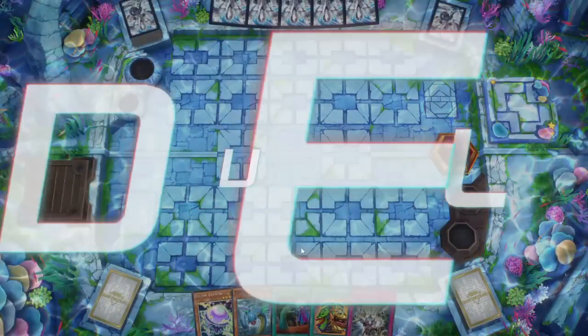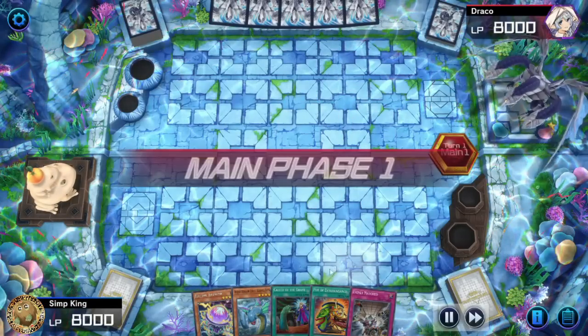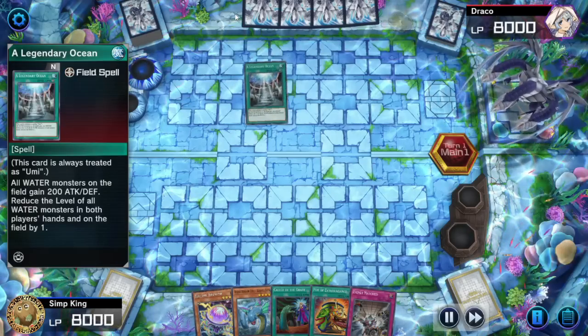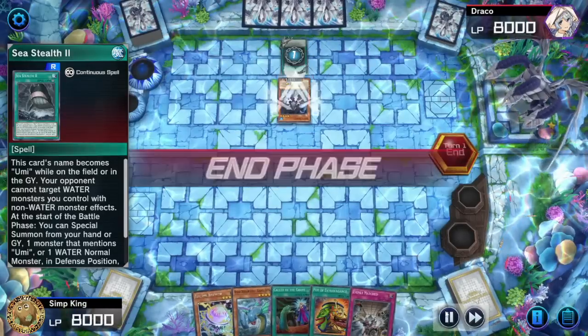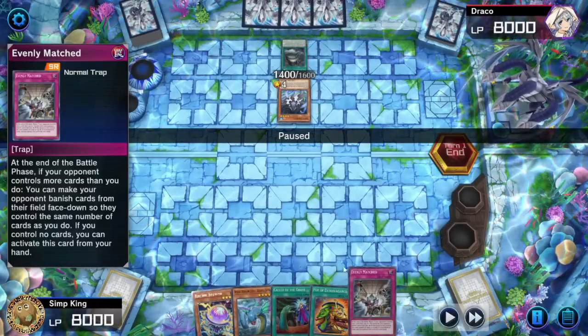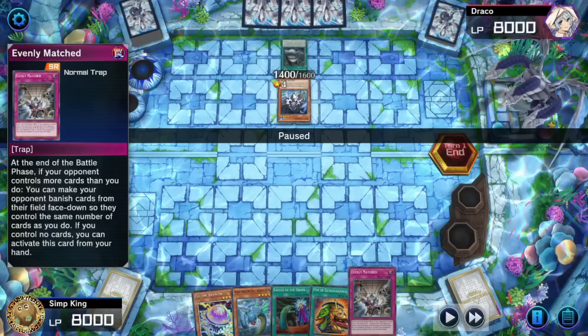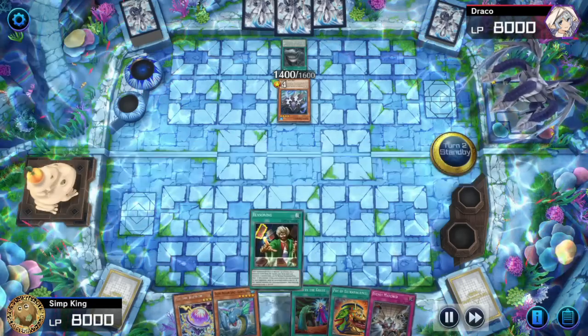If you want to see more Umi control videos and more spicy water deck lists, there are new cards coming out so make sure to subscribe. Opponent is also playing Umi control — this is the mirror match! Opponent going first, and look, we got Evenly Matched. Evenly Matched destroys Umi control. Opponent summoning a Doom Dragon and passing — this is not optimal.